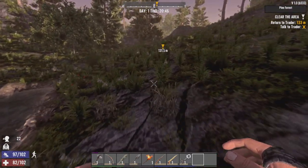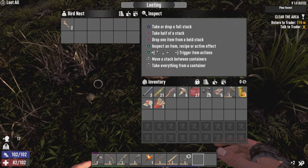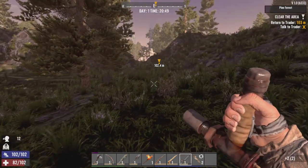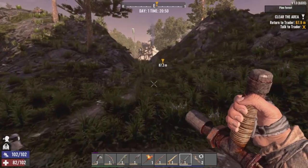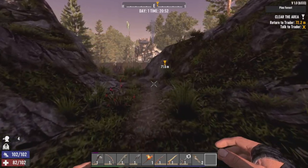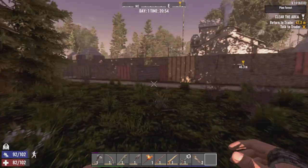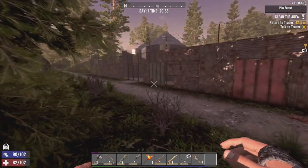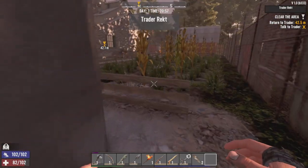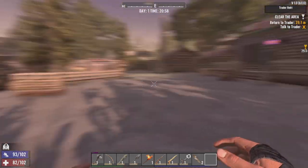Now keep in mind folks, for those of you coming into here from the legacy version of console — you want to make sure you're careful about what you do. Make sure you stand still and drink. That way you can stand still for a second, then you can drink. I watched Woodle and it took him a while to learn that you do need to stand still. Here we are, back at Trader Rex.